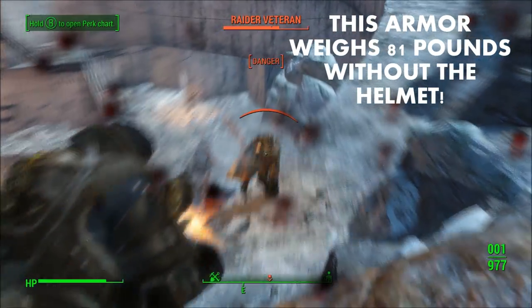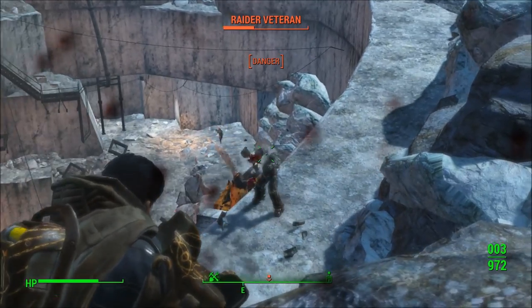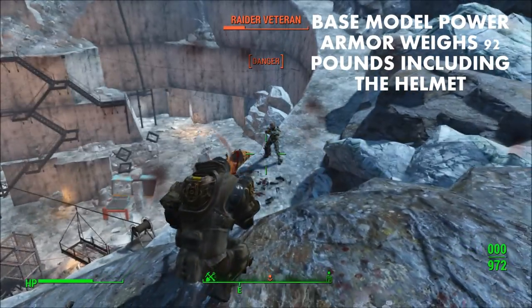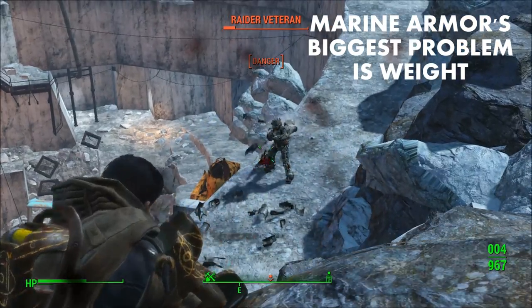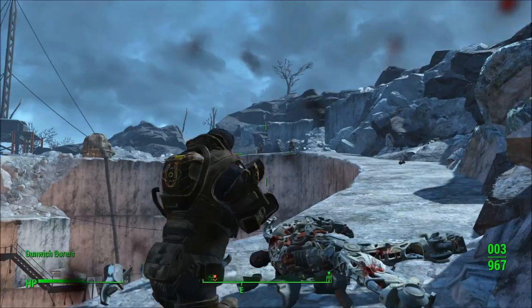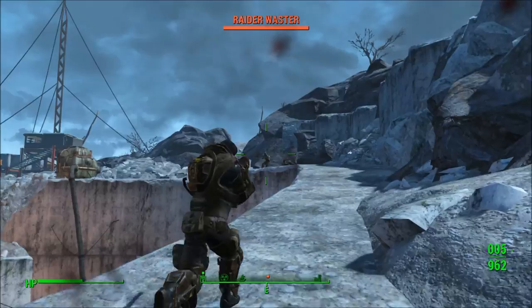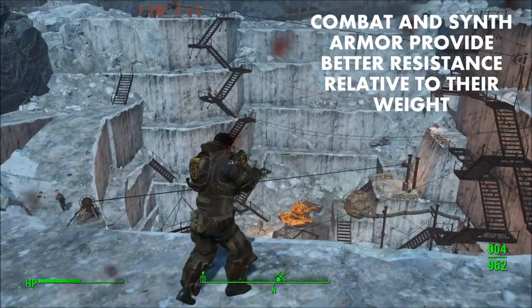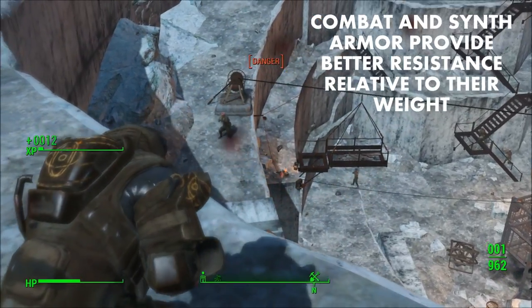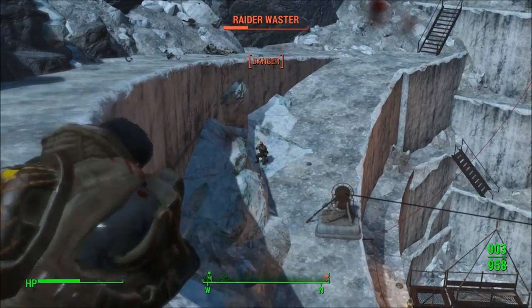The lowest tier power armor — T45A, T51A, T60A, and X01 Mark I — weigh 92 pounds with the helmet included. The biggest problem with the Marine Armor is its weight. It is very heavy and it's almost useless because of that, in my humble opinion. The Marine Armor's damage and energy resistance per pound values are eclipsed by combat armor entirely, and by more specialized armors like synth armor for higher energy resistance and robot armor for higher damage resistance.